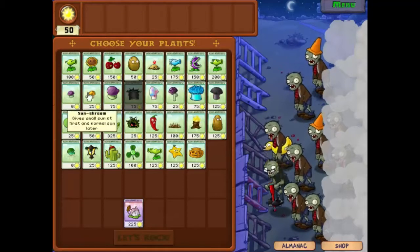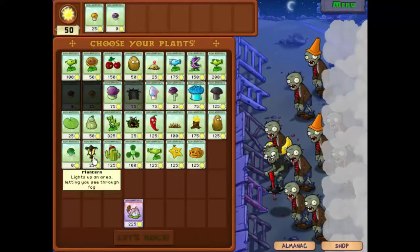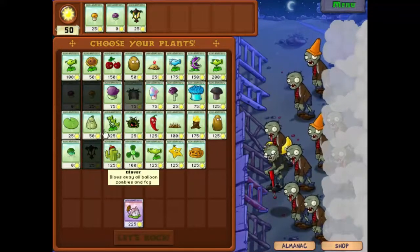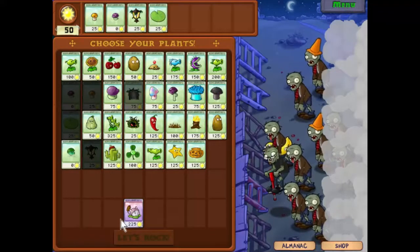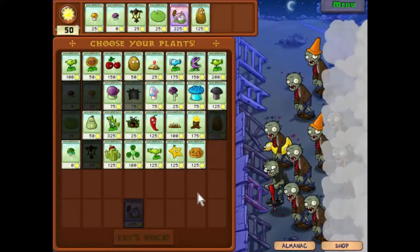So let's just do that. We'll take one of those — there's our basic firepower. We'll take the Plantern to deal with the Fog, Lily Pad because otherwise we can't put things down, and the Cat Tail is going to be our watery defense. That's all we really need there. We'll take the Tallnut.